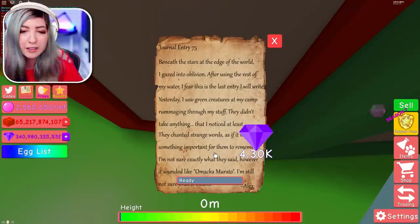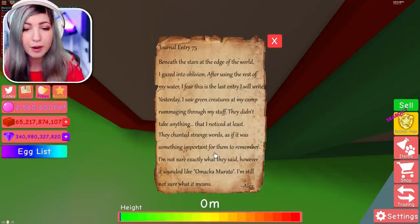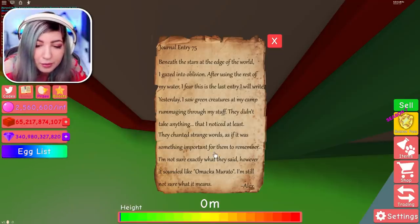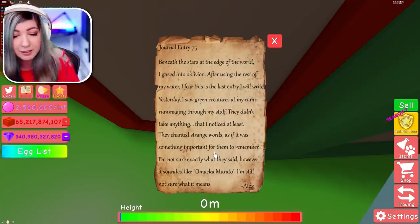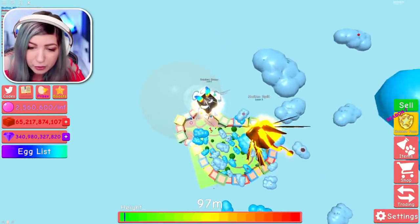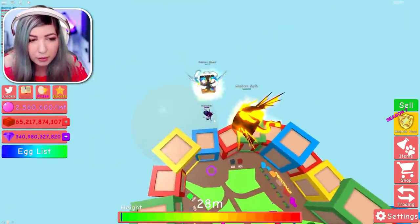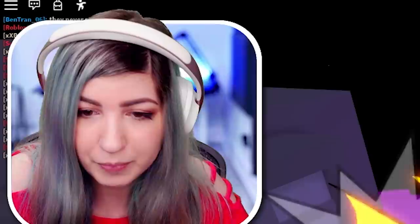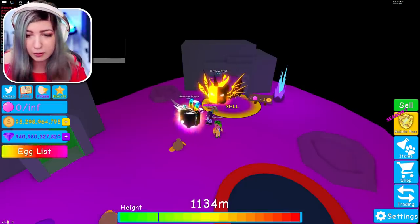Let's read the scroll: 'Jewel entry to 75 — beneath the stars at the edge of the world, I gazed into oblivion. After using the rest of my water, I feared this was the last entry.' Yesterday, I saw green creatures on my camp chanting strange words — it sounded like 'Omaka Murato.' I'm still not sure what it means. Guys, we got to remember Omaka Murato! The next thing is to go to the alien cell — we're going back to space. We're going to type Omaka Murato.